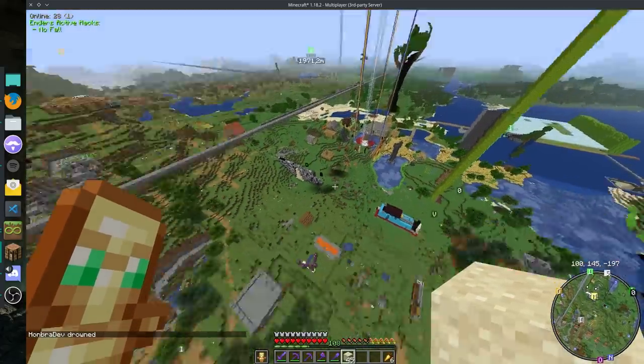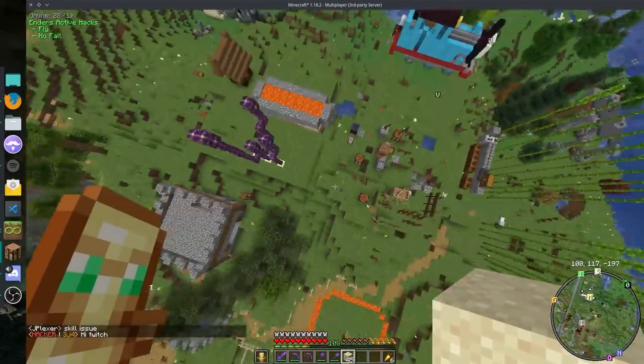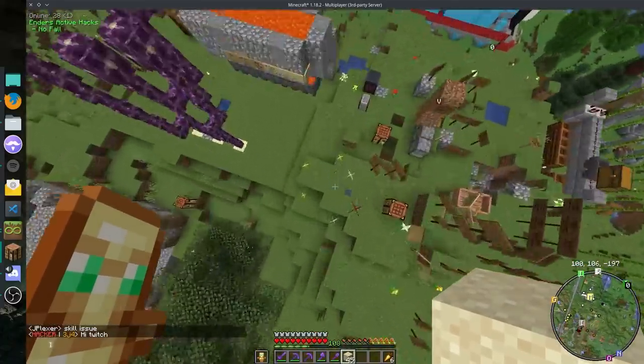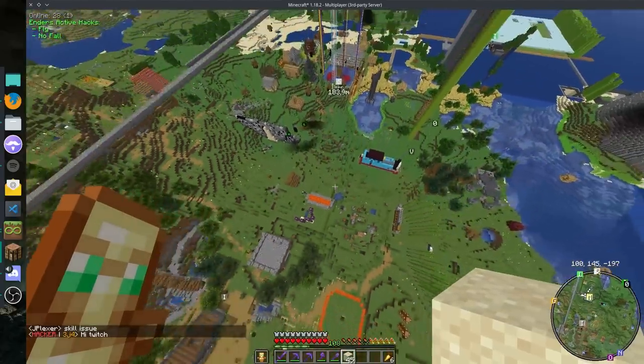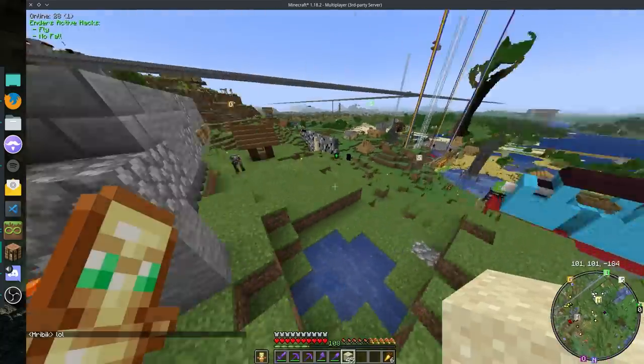No fall is pretty simple — it cancels my velocity. You can see my fall being a bit janky, but it's pretty reliable. If I'm going full speed into the ground, it usually functions. Sometimes it fails, but pretty rarely.